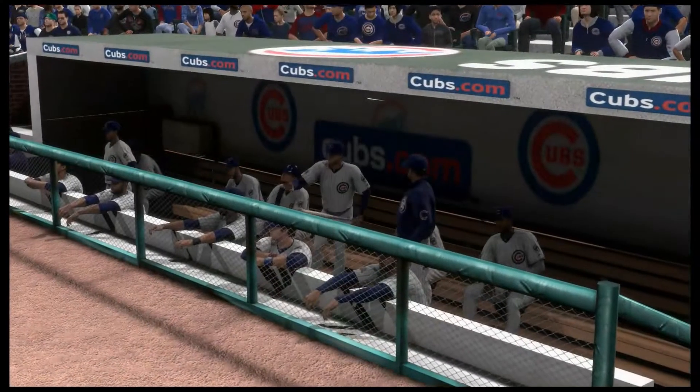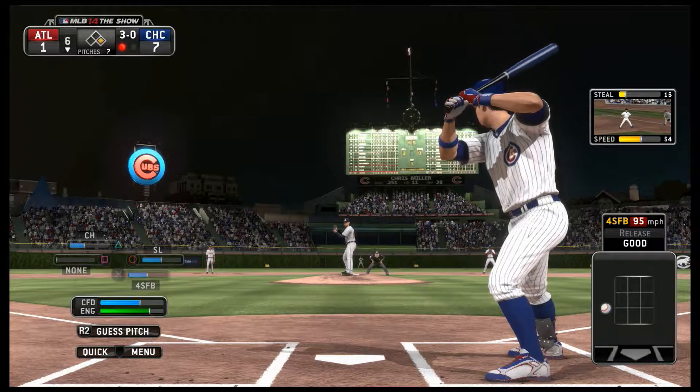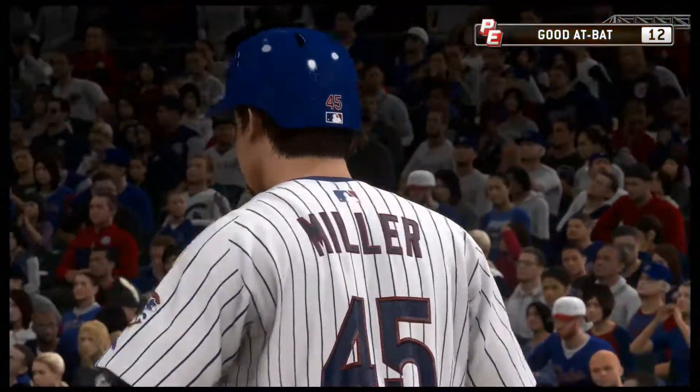It would appear we'll have a pinch hitter coming on now with a runner at first and one gone. This is not the guy you want to lose — and he lays off ball four, so he comes right off the bench and works the walk.